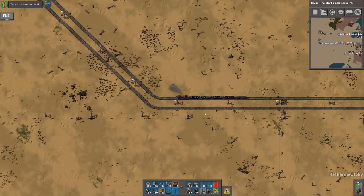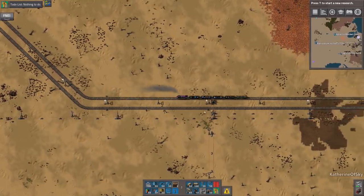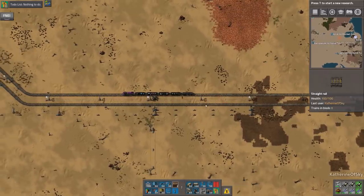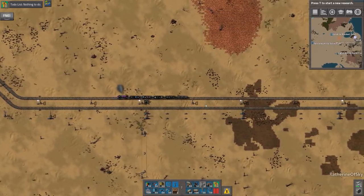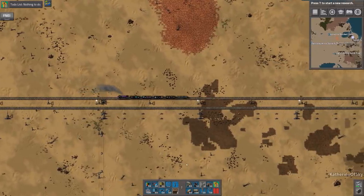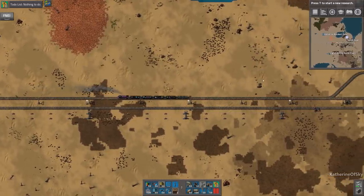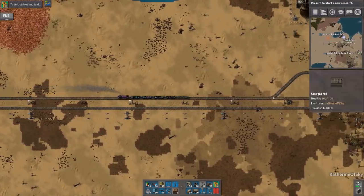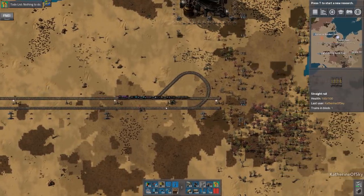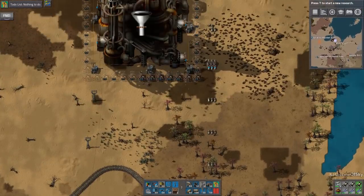It's the green station — the green circuit station. I should put some repair packs in the system. I don't even know if I have them being made because we really don't need them for a lot of things. Actually, let's just take this train all the way back to our refinery so that we can get stuff going out from there. I think we'll start building the train stations from the refinery and then kind of go back. This loop here is just for this particular train to turn around, so we'll be removing that shortly.